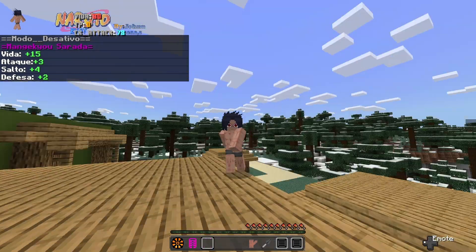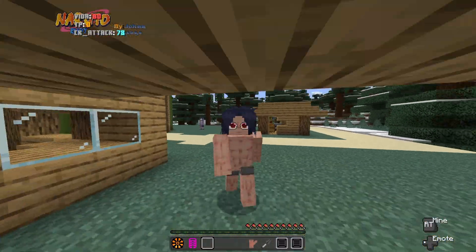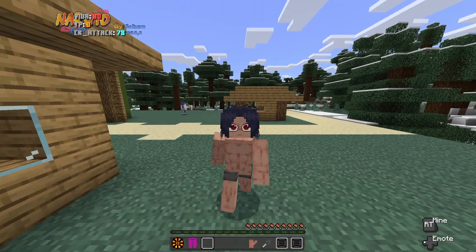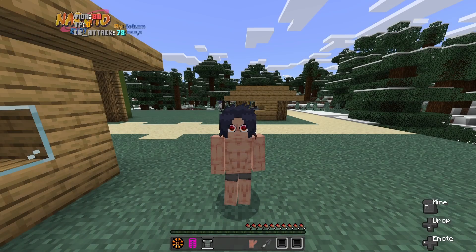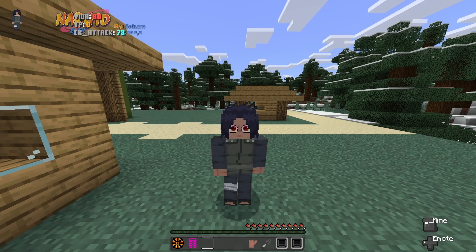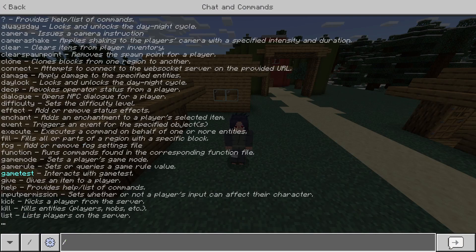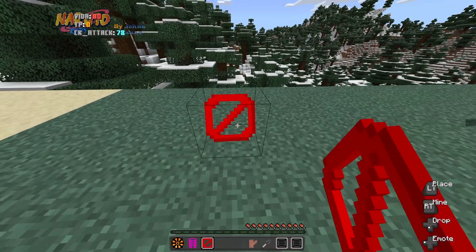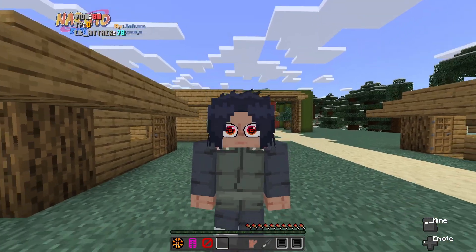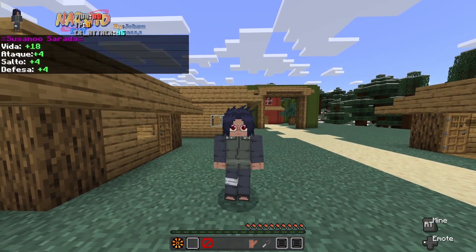Apart from that, we have Sarada's Mangekyou Sharingan. Did we have this before? We might have, but I can't remember, so it's new to me. So we have Sarada's Mangekyou Sharingan. Let me just equip my thing and get my barrier books. I believe the Susanos are new as well. So we have Susanos.